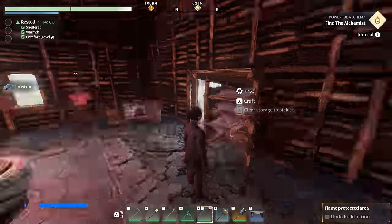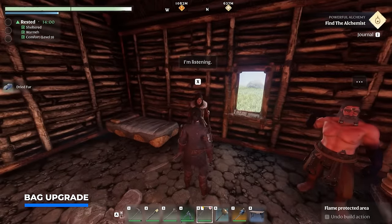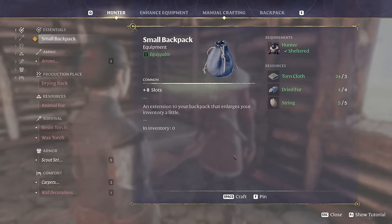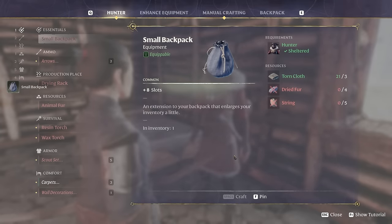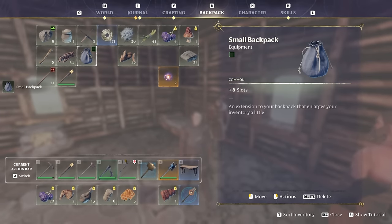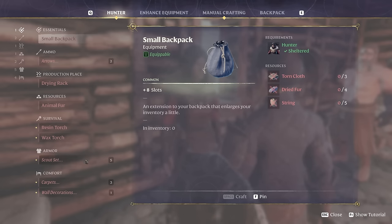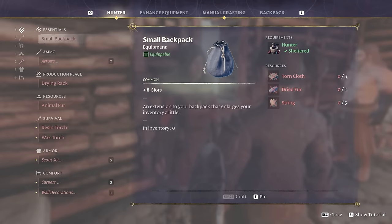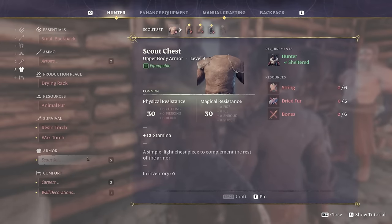You can even quick travel back to your home from there because it's not inside enshrouded territory. With our fourth dried fur collected, we can now visit the archer to make the small backpack: four dried fur, five strings, and three torn cloth. Combine these and you get a nice upgrade with plus eight slots — we currently have 24, so that's another full bar for item storage. There's plenty more to unlock at the archer, including the scout set and even more ranger and marksman sets in the future.